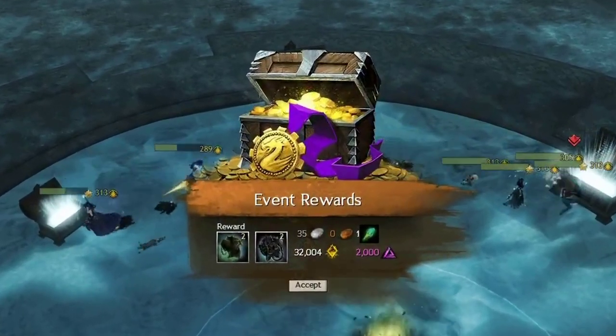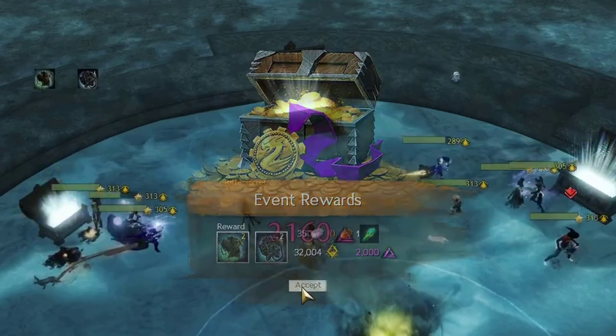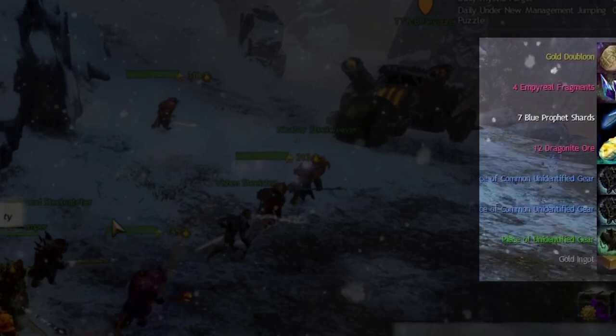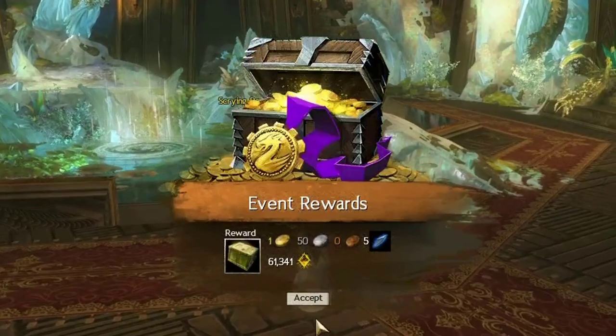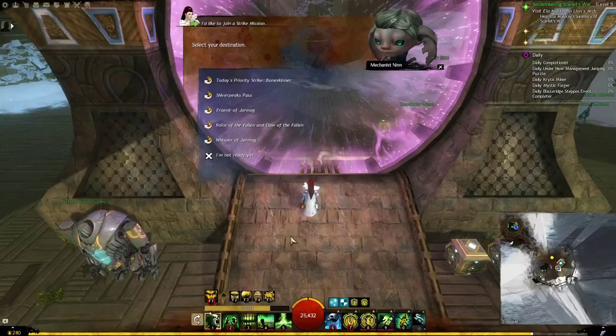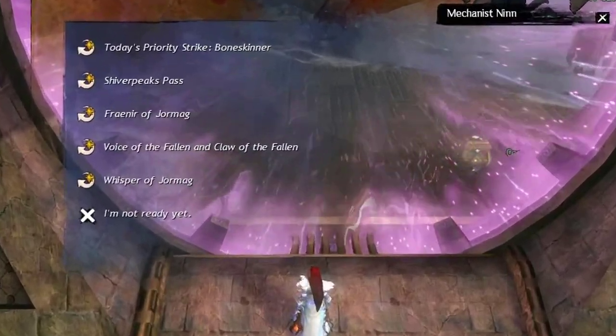The silver amount is affected by speed — the faster you kill the boss, the more silver you get. Forging Steel, however, gives you much more: between 6 and 11 Charge and 1.5 gold.